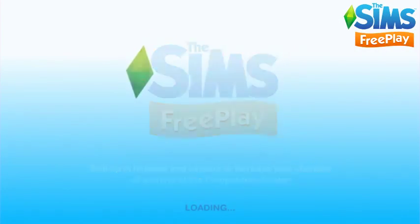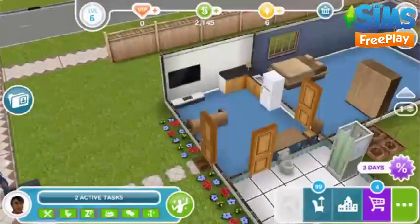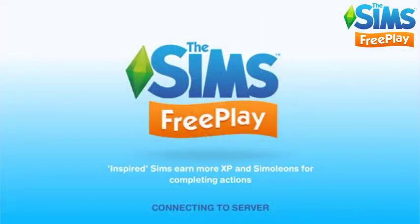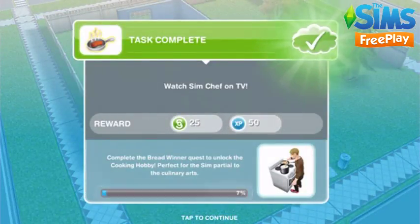Once we're there we're going to click on the TV and select the option to watch Sim Chef. This should be the first option that appears on the TV. You'll only get this option when you start this quest — you will not be able to do this until the quest begins and the first goal pops up.